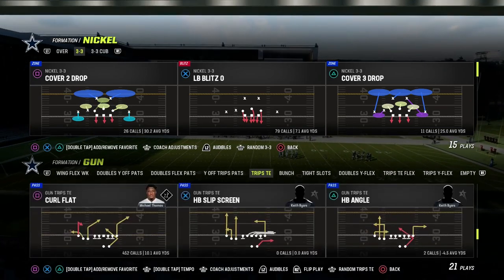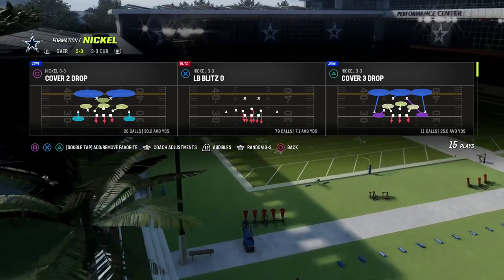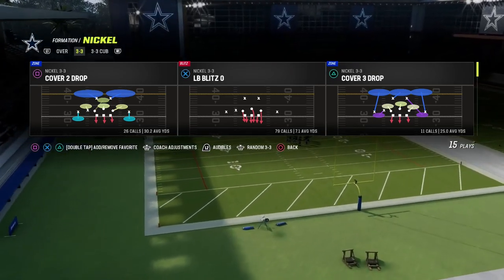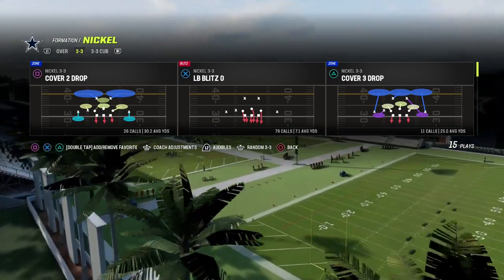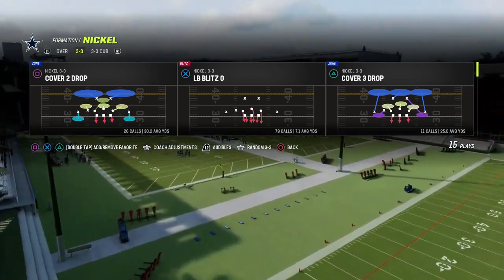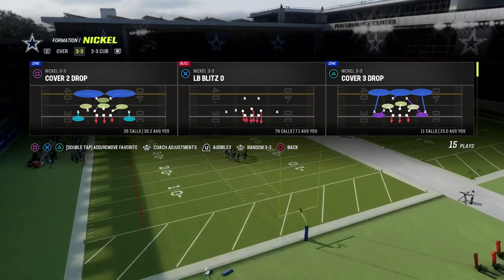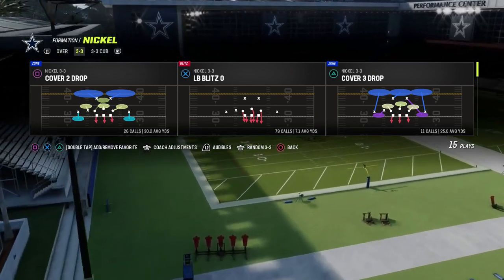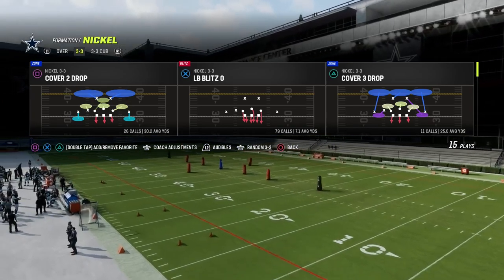To teach this, I'm going to be utilizing the 3-3 Cub out of the 46 playbook — it's the defense I'm currently using. If you want to get my entire 3-3 Cub defensive e-book, make sure you join the Patreon. We also have e-books on Nickel Over, 3-3, Big Nickel Over G, Match Coverage — anything you want to learn on the defensive side of the ball, the Patreon has it. It's only $10; the link's in the description.